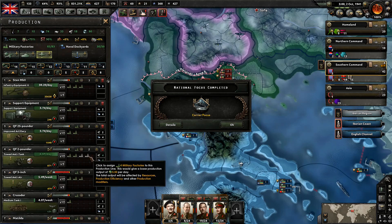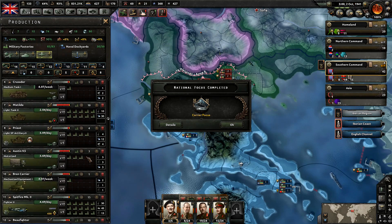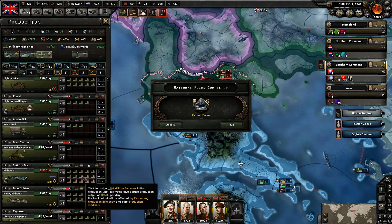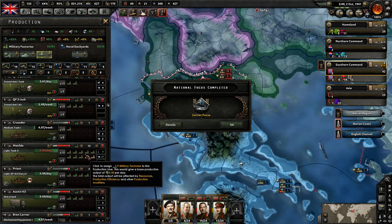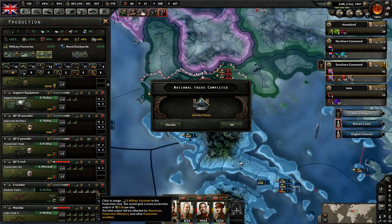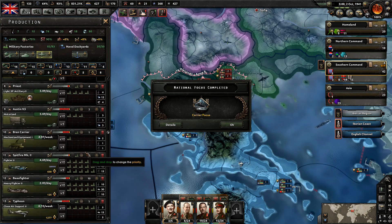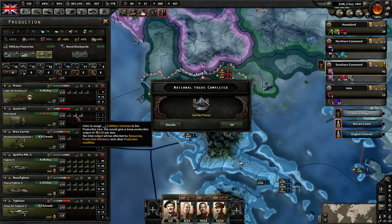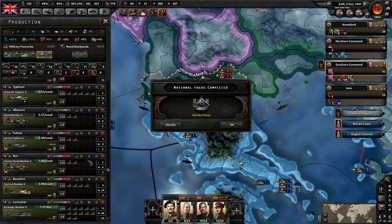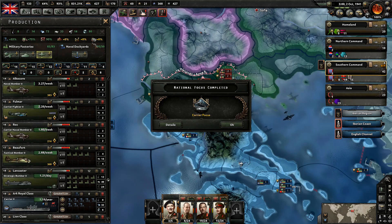Now we need anti-tanks — I guess those factories went into tanks because we really needed those tanks. Let's go ahead and pump into anti-tanks a bit. Any factories we get will go towards them. I guess we can pull from motorized as well and put another one there. Yeah, that looks good — I think that will work out for right now.